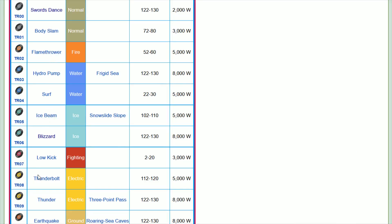Flamethrower, Ice Beam, and Thunderbolt can each be purchased for 5,000 watts from watt traders. Otherwise, Flamethrower is a value between 52 through 60 at the Cram-O-Matic, Ice Beam is a value between 102 to 110, and Thunderbolt is a value between 112 to 120.